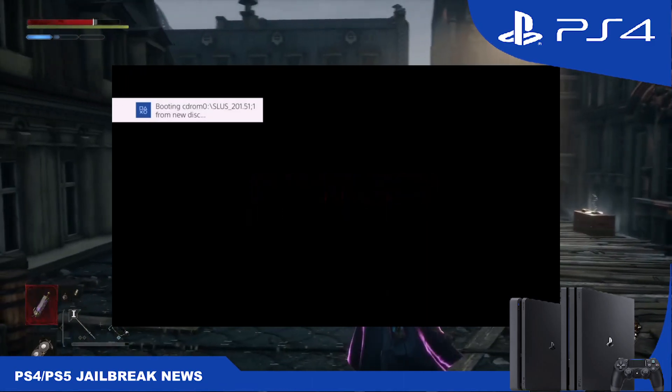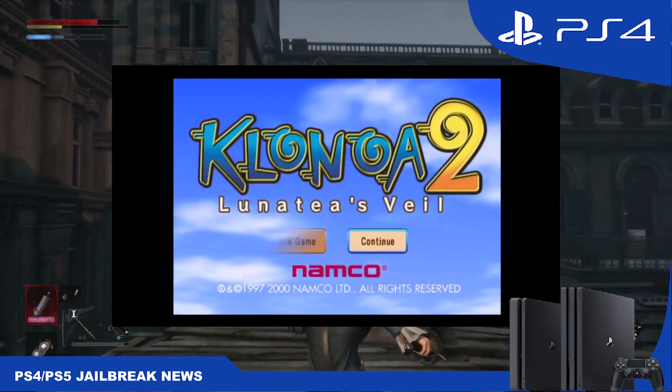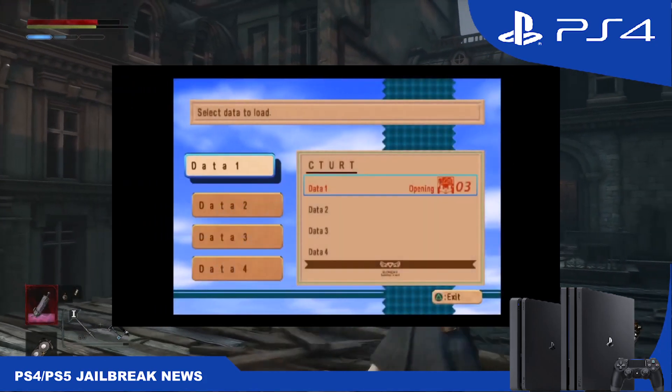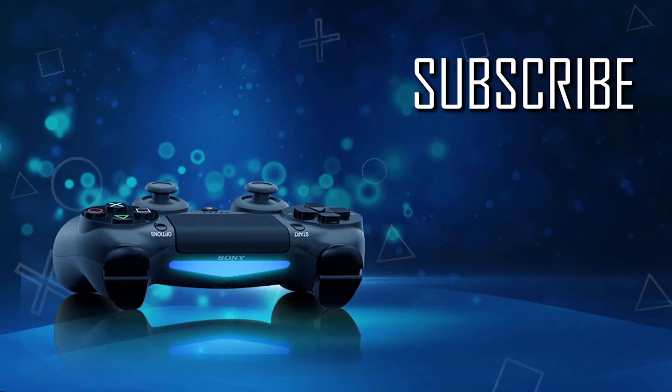All you have to do is put the save on a USB drive, go to Manage Save Data on the PS4, copy it from the USB to the internal storage, load it, and you'll be able to test some PS2 games even on the latest PS4 firmware 10.01. Still waiting for the files to be shared so I can test this on 9.00 firmware — I'll let you know if anything else comes up.